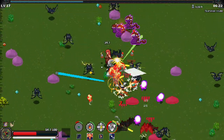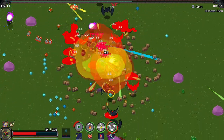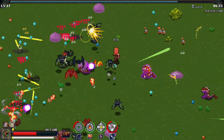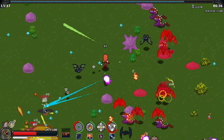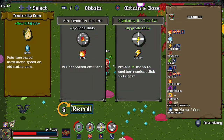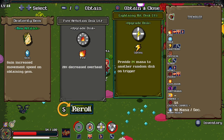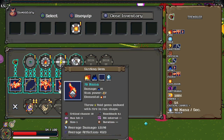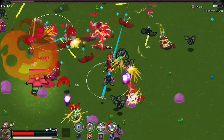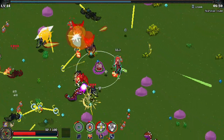We are creating just a fire and electric maelstrom right now. We got a lot of very angry critters trying to get up on our stuff — we're not having it, beans. Increased movement speed on obtaining gem. 24 mana to another random disk on trigger. Lightning and fire — it is a tale as old as time, as they would say in Beauty and the Beast. Cogsworth — the true main character of that.